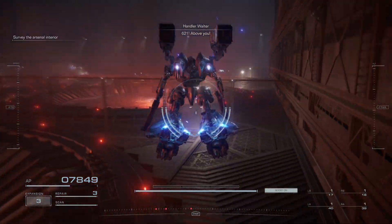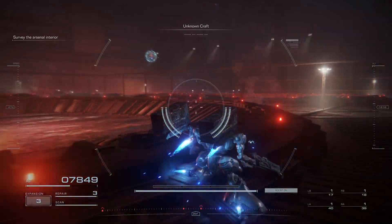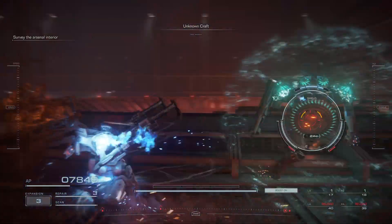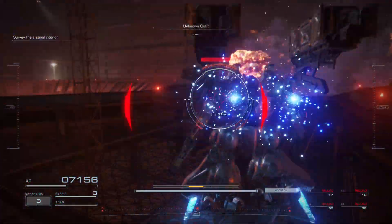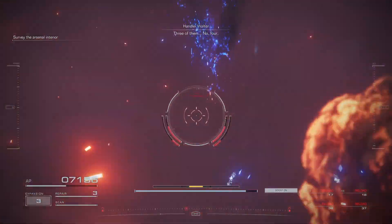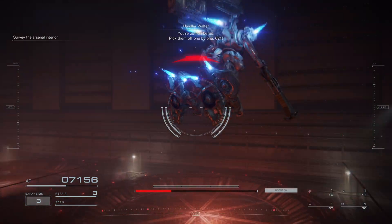621, above you. Are you afraid of them? 1... 4... You're outnumbered. Kick them off one by one, 621.